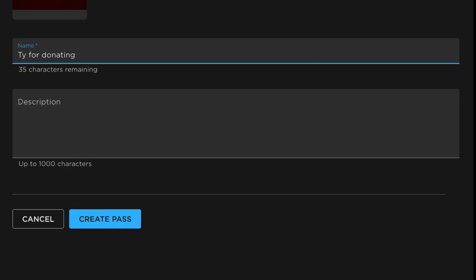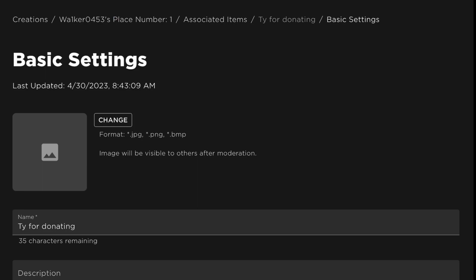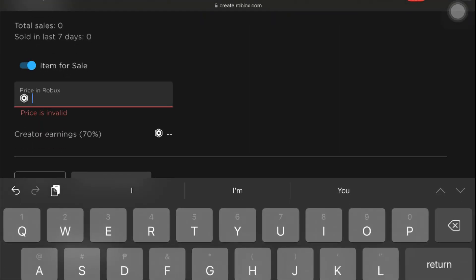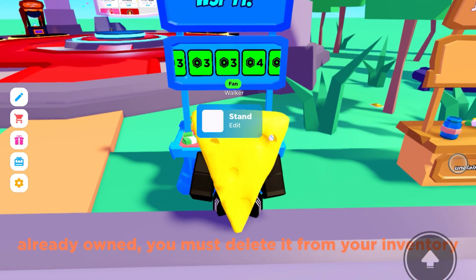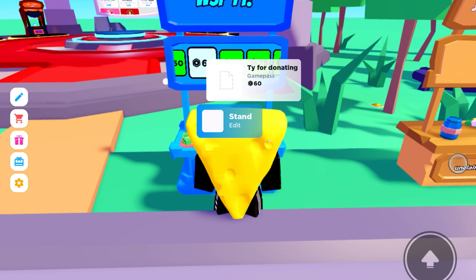And you don't have to put a description again. That's the pass. So you press on it this time, then you press this, then you see on Details — you see on the bottom 'Sales' — you press that, then press 'Item for Sale'. Then you can put any number of Robux. Let's put it at 60.